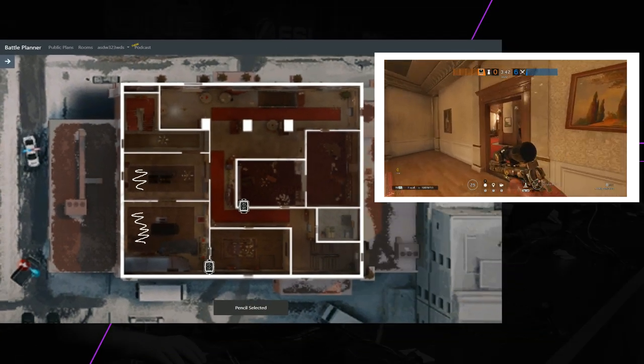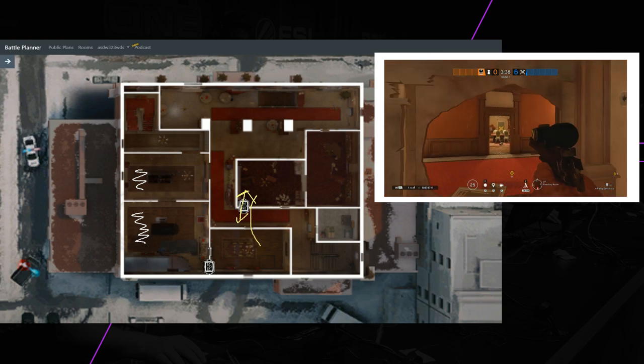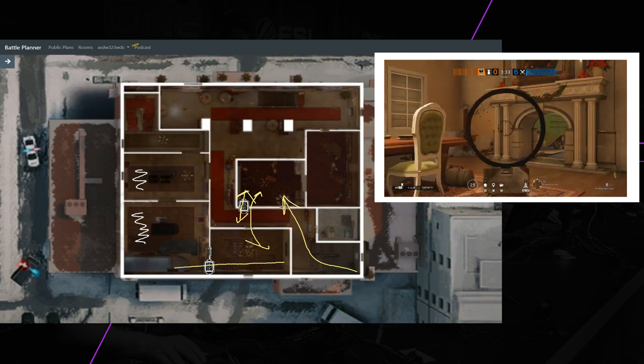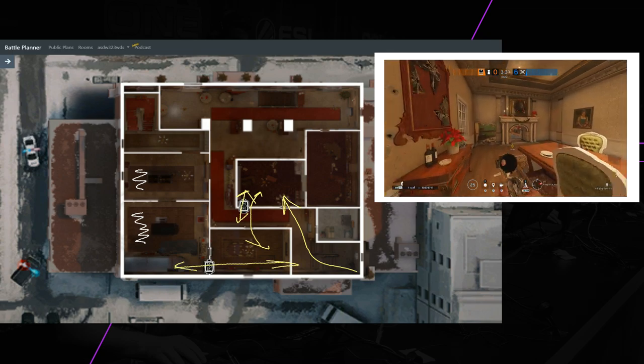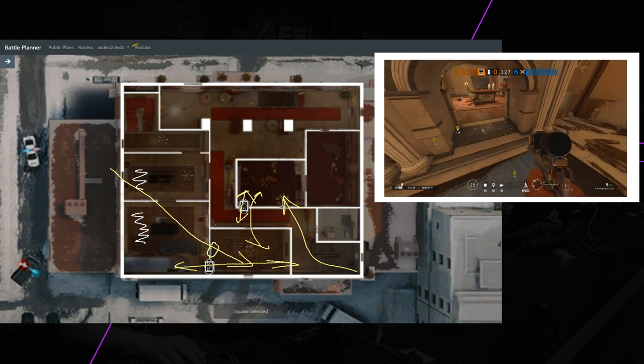Rotations: Reading towards the Hallway, because then you have an easier rotation from the Fireplace to Reading, and your rotation is not exposed from the Y stairs. Also, you can open up the rotation between the Train and the Fireplace so the angle from the Balcony does not shut down the only crouched rotation between these two rooms.